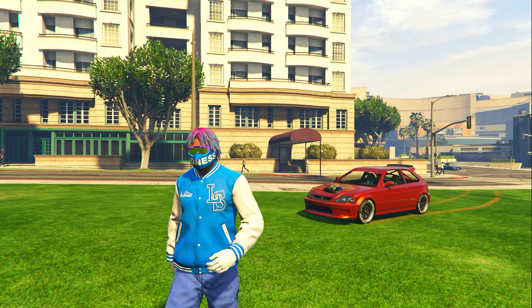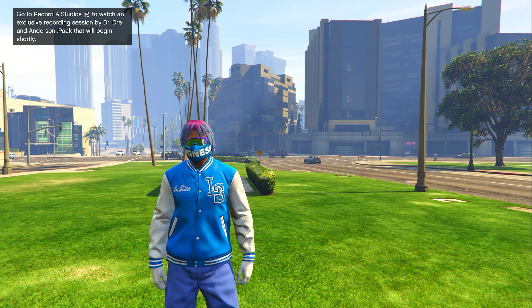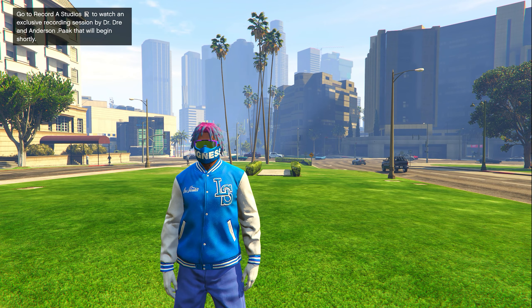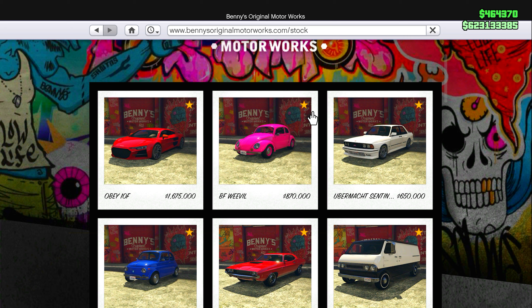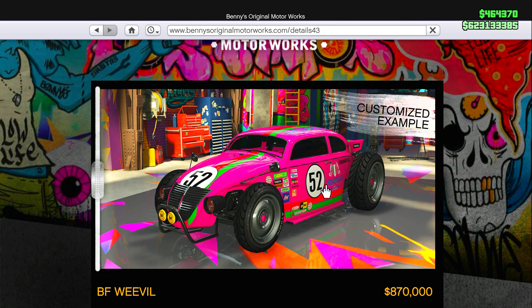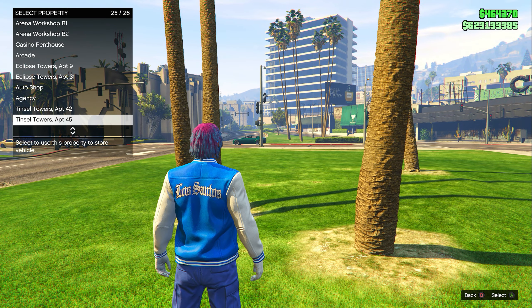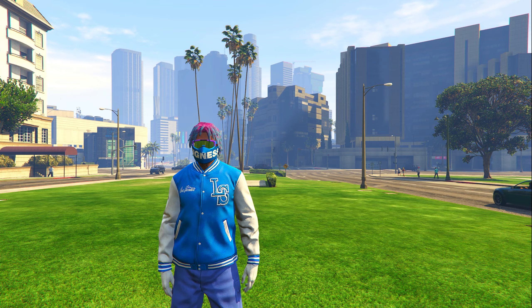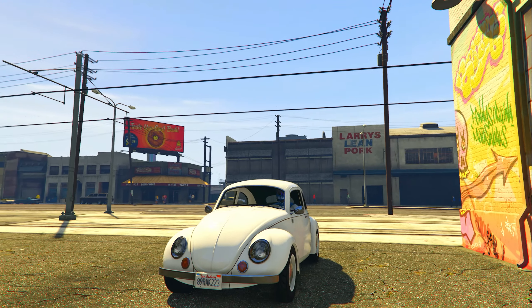We have one more TikTok car customization build — the BF Weevil Custom. The BF Weevil Custom is unlocked through Benny's. The BF Weevil stock is 870,000 dollars. Let's go ahead and purchase it, bring it into my apartment, and once it's delivered we'll take it to Benny's and get to customizing it to replicate the TikTok build.